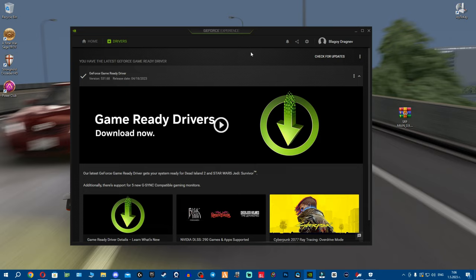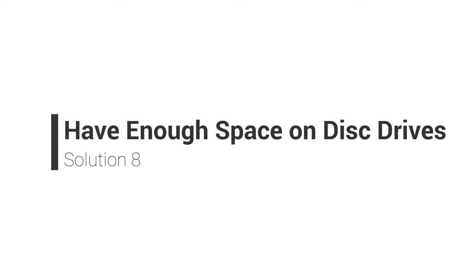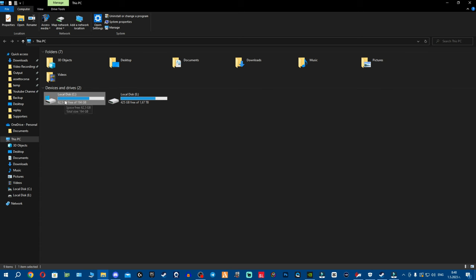Another thing: make sure your disk drive — especially the Windows drive — has available space. If it's in the red with almost no space, Windows won't operate normally. And if Assetto Corsa is installed on a different drive, make sure that drive also has space so it can run the game.